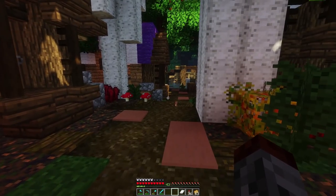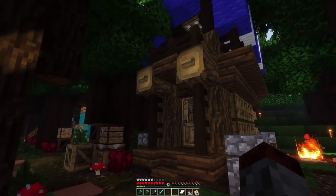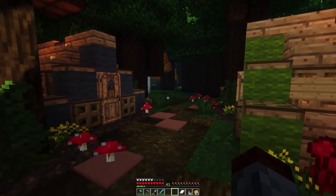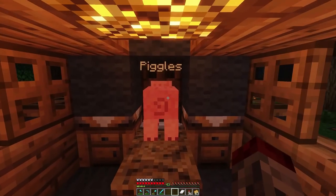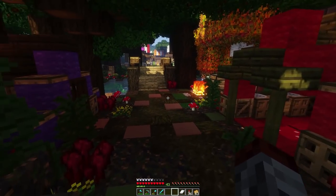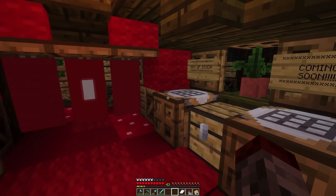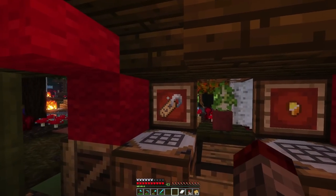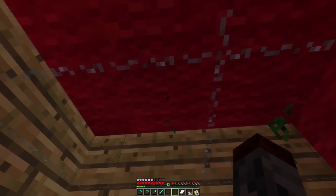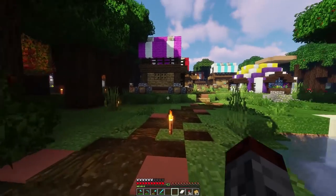We've got a tree arch here and a tent section — the canopy was too low for caravans so we made more tents over here. All these colorful different tents have turned out wonderfully. We have a pig in here — Mr. Pickles. There's a fun little shop using mushroom blocks. If you don't have enough items or item frames, just put signs up saying things are out of stock — it works well.